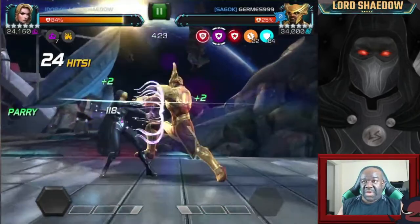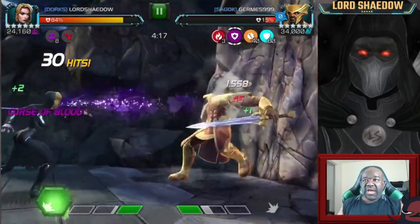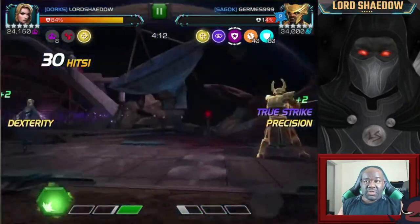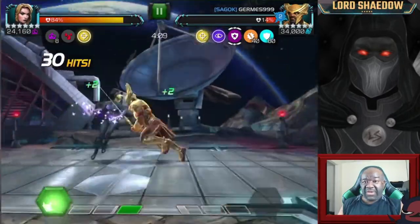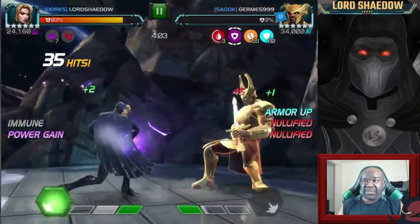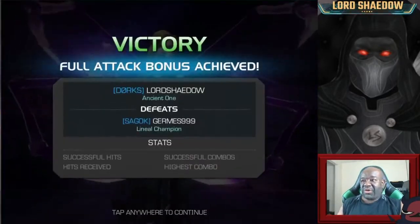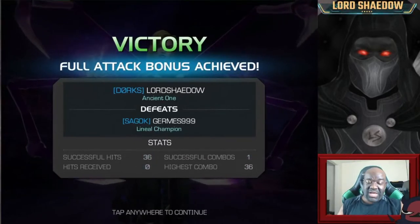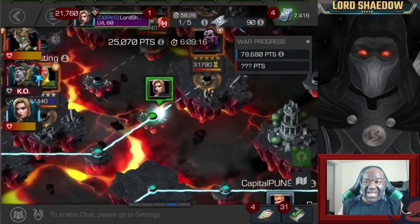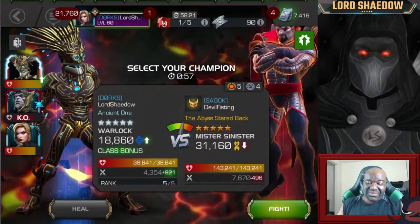Once I back off heavy, if you get the spacing right you can counter his special one with a heavy attack depending on who you have. I played it safe backing off. I tried to squeeze in a heal but he was already too far gone — there was no way to get a special two off for healing back. Fortunately she wasn't really hurt. Heimdall is down; now we're going against Mr. Sinister, and he is annoying.